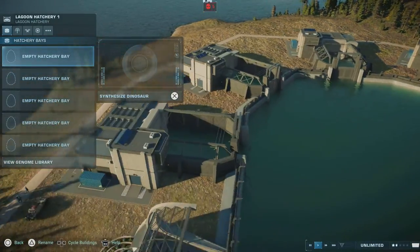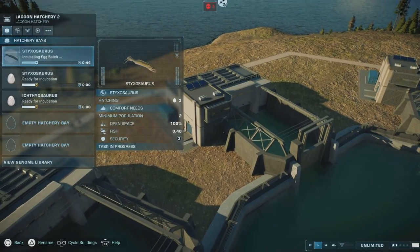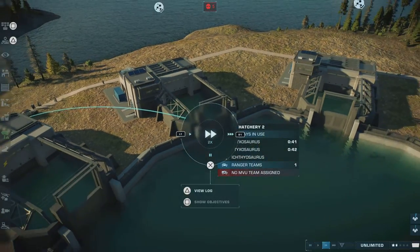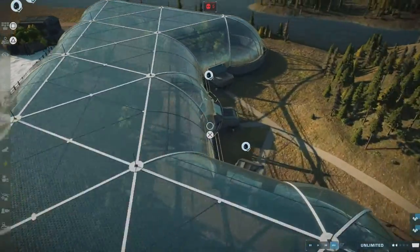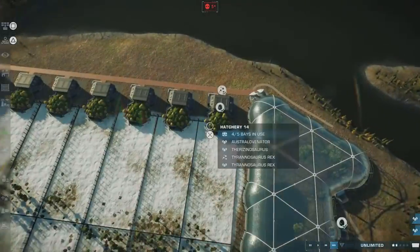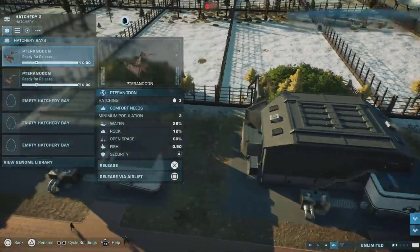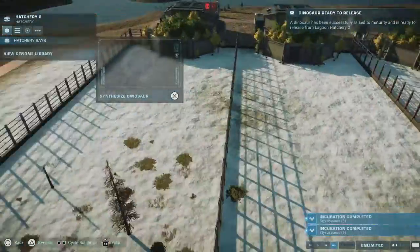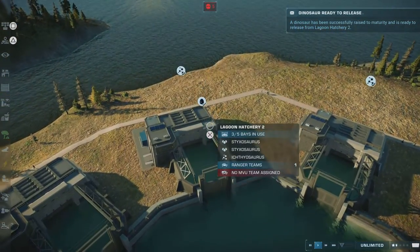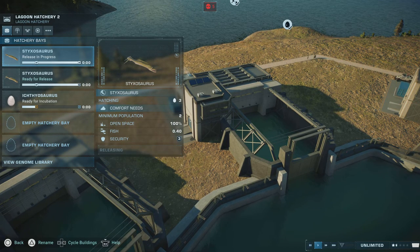For the new species we have four, and the first one we're covering is the Styxosaurus - which I also need to incubate because I totally forgot about that. Let me just double check that everything else is ready. Okay, sorry about that guys - we do have them ready. Let's start with the Styxosaurus, though I can't quite remember how to pronounce it.